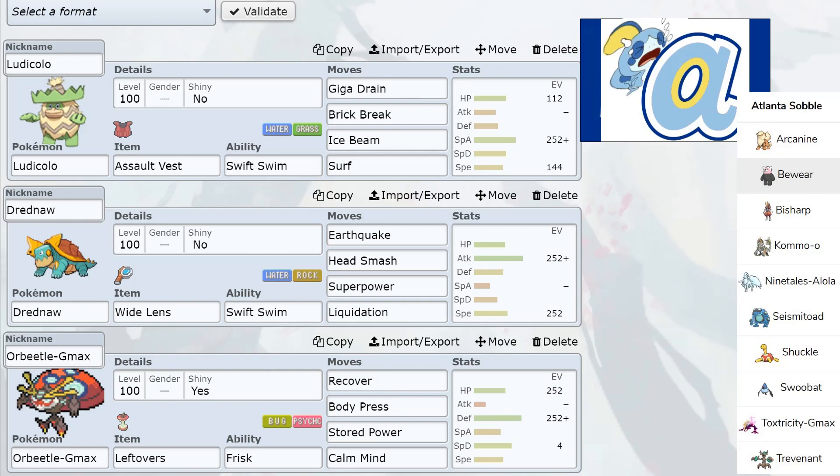First I have my Ludicolo. I decided to take off a little bit of the bulk and go with more attack so it could hit harder. This is my mainly special attacker. I have a little bit of EVs in HP just to take a few more hits. I took off Blizzard for Ice Beam for accuracy, and Surf over Hydro Pump for the same reason. I put on Brick Break because I know he likes setting up Aurora Veil with Ninetales.